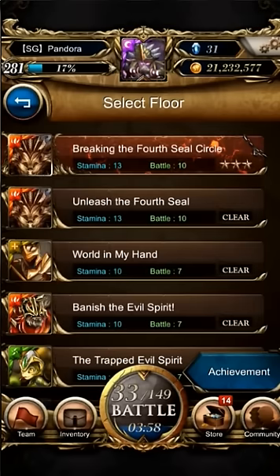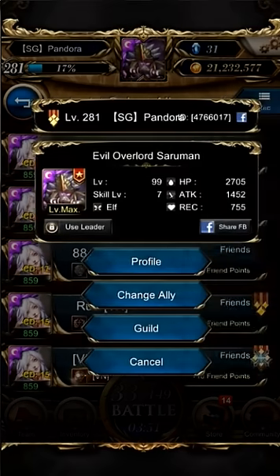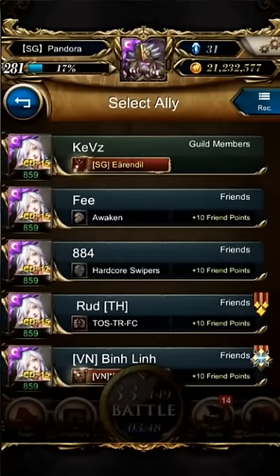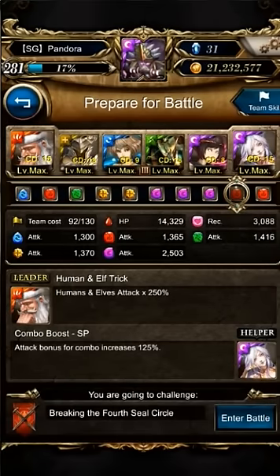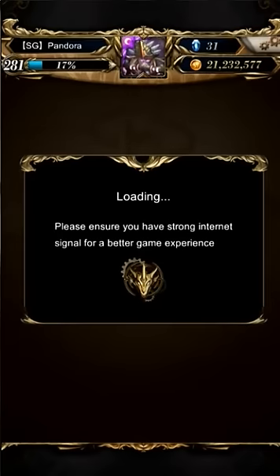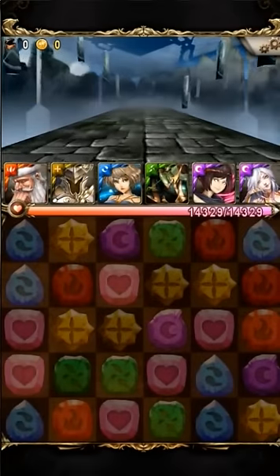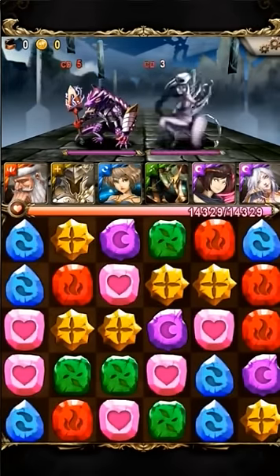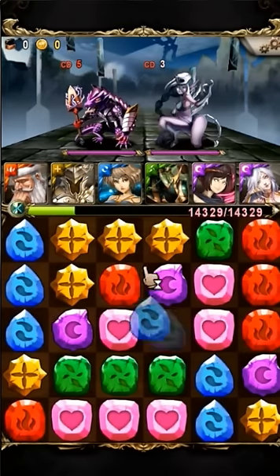I was thinking three stars was kind of impossible, but then I thought of a team myself and figured it might be able to make it — and it did! It's a Santa Claus team. The main card is Santa Claus as leader, then there's a Mask, Cassandra for damage boost, and Endor doing the finishing blow.